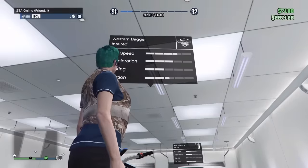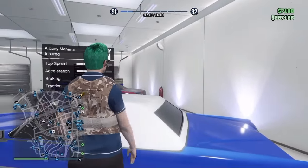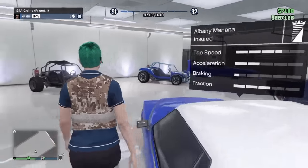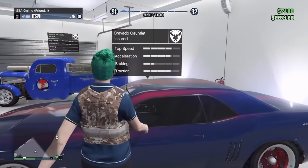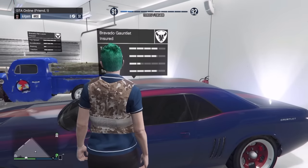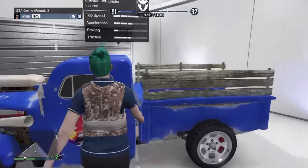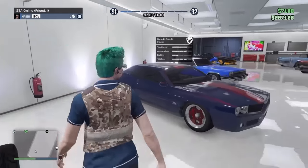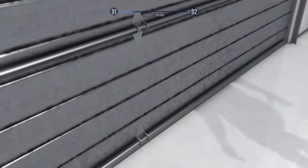Now we have the Western Bagger — most of my vehicles have got my game tag on them. I done this one up real nice, I kind of like it. The hard top Manana — that's kind of rare to get too. Then we got the Gauntlet — these can sometimes be a pain in the arse. And then the Rat Loader truck — you should find those over at Becker's garage area in Paleto Bay. Alright, let's go to garage number four.